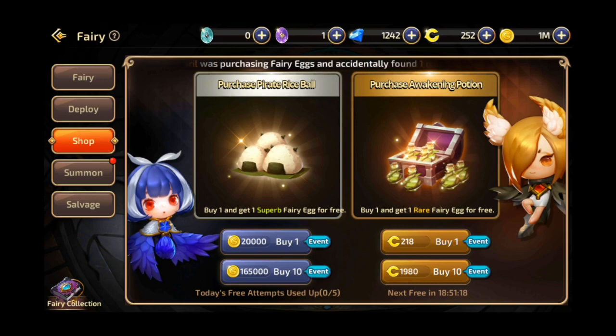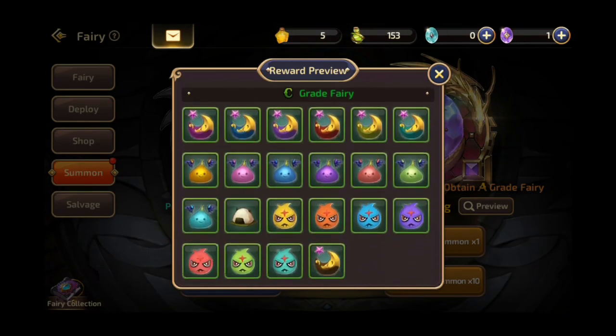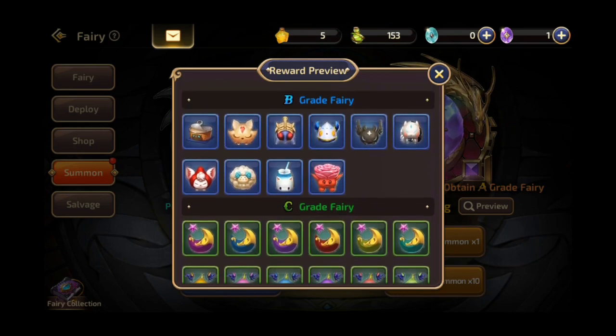But don't worry, because Dragonest M gives away five free precious eggs and one free rare egg every day. Summoning precious fairy eggs could roll either a C grade fairy, a B grade fairy, or some low grade fairy food.